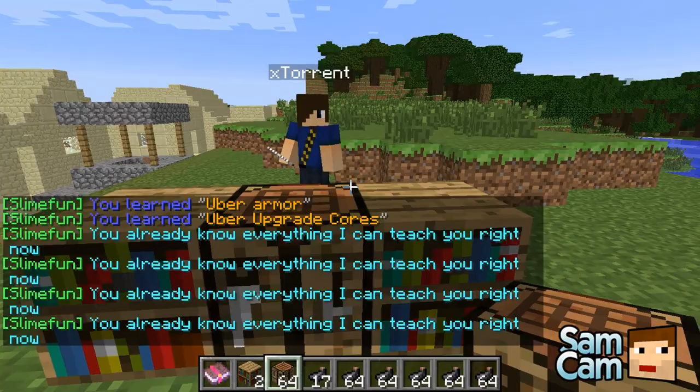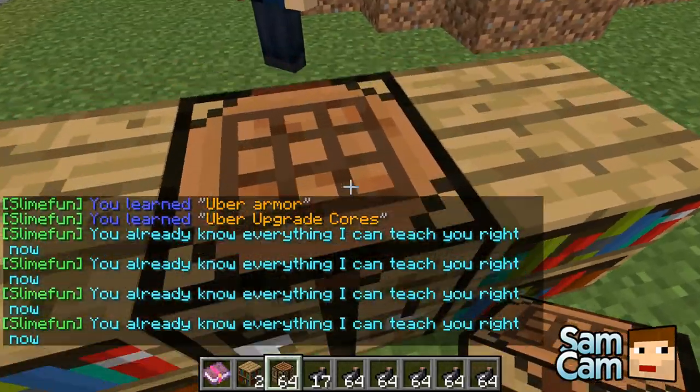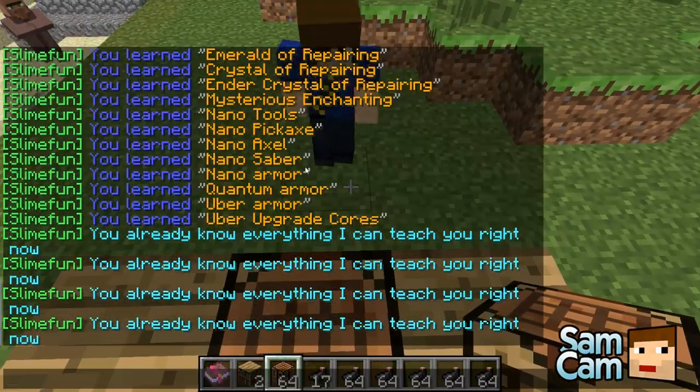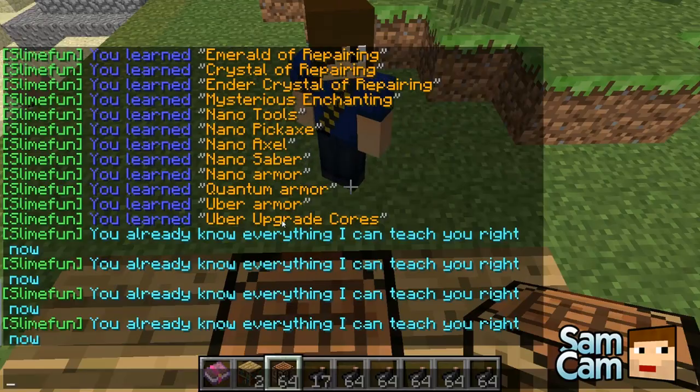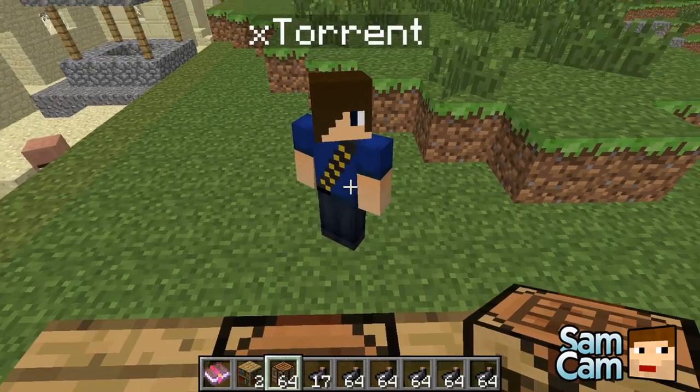Obviously if you're playing on a survival server and can't spawn items, it would take some time, and there is some sort of a progression as well. So you start off with basic things like walking sticks, and then obviously the last thing is uber upgrade cores and uber armor and stuff like that.